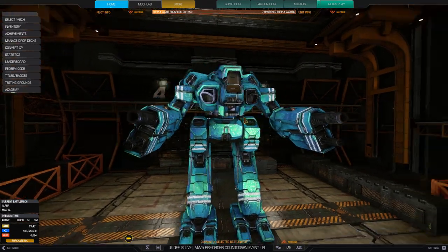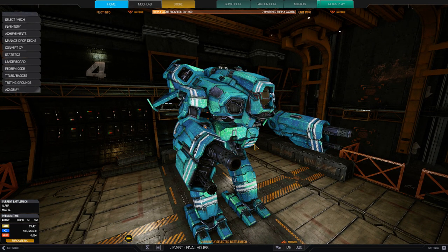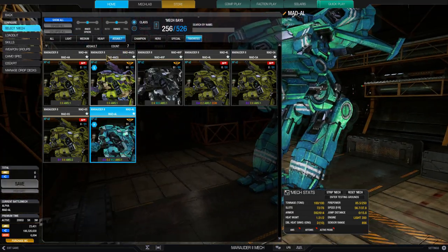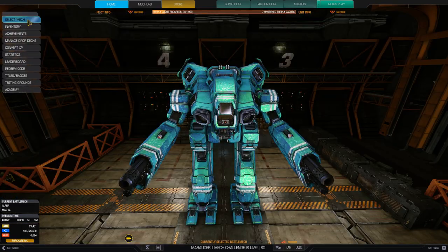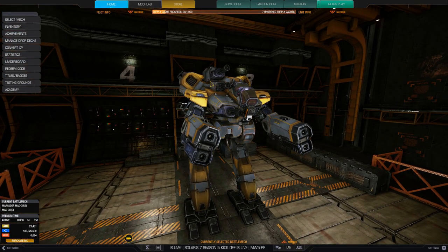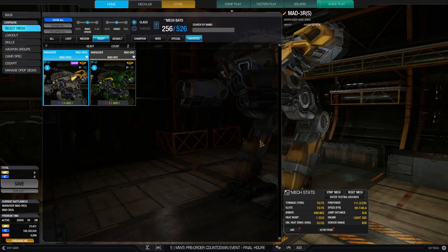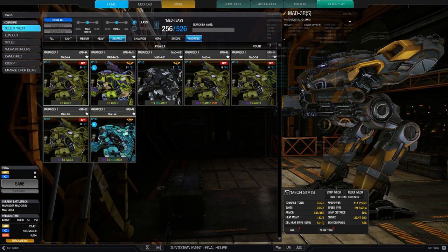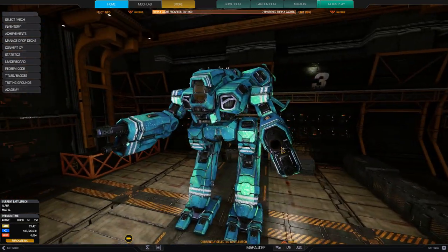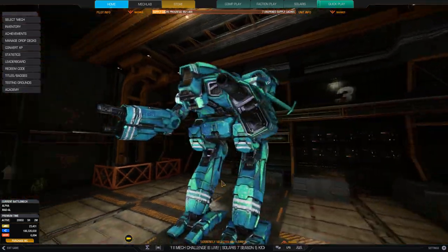The only downside I see is that these arms are low-slung, so we're going to have to deal with that. It's not like the heavy version of this playstyle where on the heavy Marauder everything is nicely high-mounted on the torsos and the arms are just backup lasers. On this mech everything's pretty low on the arms, so we're going to have to cope with that. But let's get onto the battlefield and see what this hero can do.